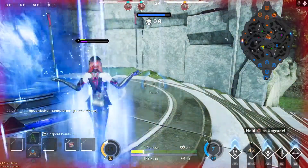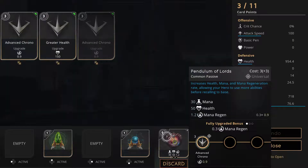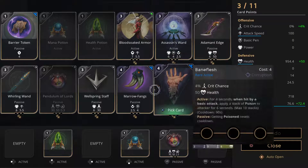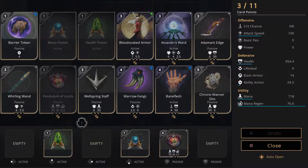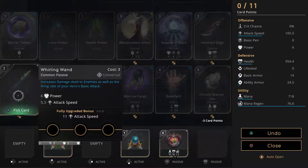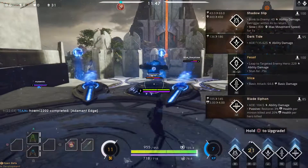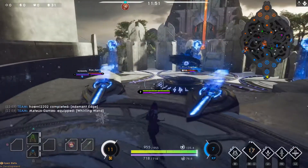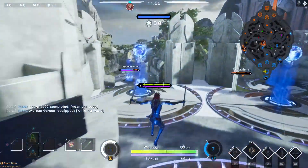Oh no, not her - her magic abilities are very good and very dangerous at long range, you need to stay away from her. Right, we're gonna go back. Our right lane - we've already lost a tower, we've only got one left on that side. I think we need some power. I'm going to go for power and attack speed.